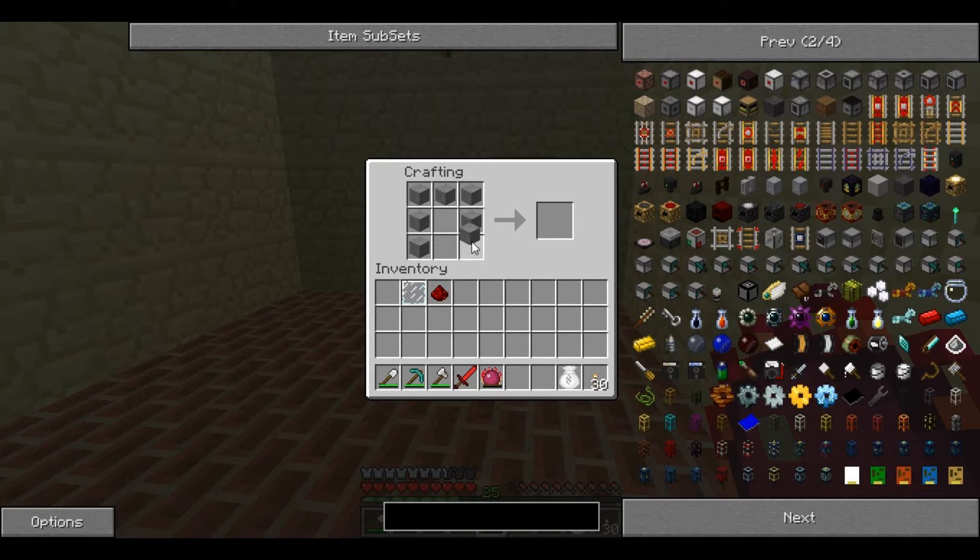You need 7 smooth stone, 1 glass pane and 1 redstone. Place them like that and you get a computer.